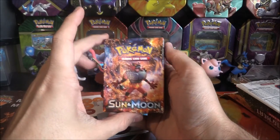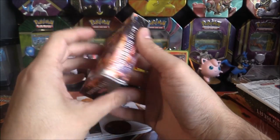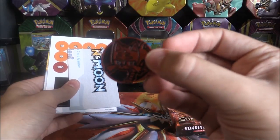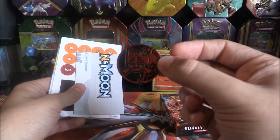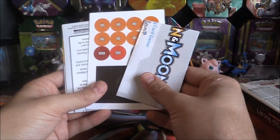We do get, of course, the theme deck box here, just got Incineral on it — very nice — with Roaring Heat on the side. We then also have here... oh, look at that. We have that beautiful Litten coin. That is awesome stuff. Give me two seconds, and then I'll show you the comparison between its daddy.